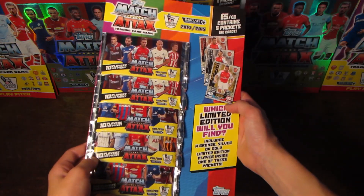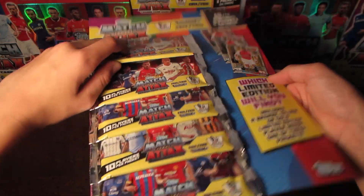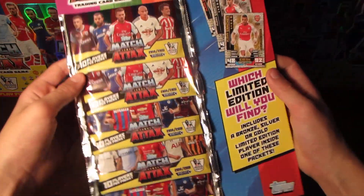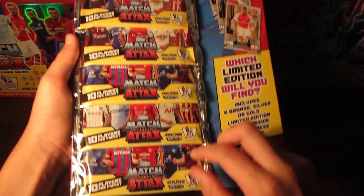All right guys, we've taken off the packaging and we're now inside. As you can see, they're just stuck with some double-sided sellotape, and we have three different pack designs.